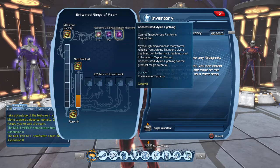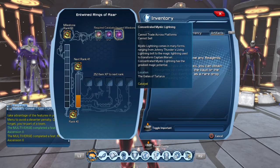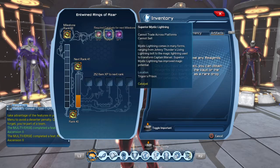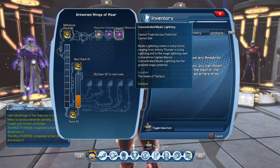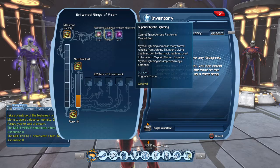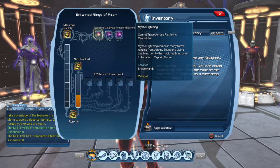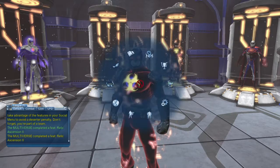The Gates of Tartarus is a once-a-week mission, so I'm only going to be able to play it once. I'm not sure if you have to reset the mission in order to farm for the catalyst there. To be on the safe side, the Gates of Tartarus is a weekly mission, so I doubt many people will want to play it daily. Trigon's Prison is a once-a-day mission, and same with the Shadowlands. It's also indicated if you look in the on-duty menu.